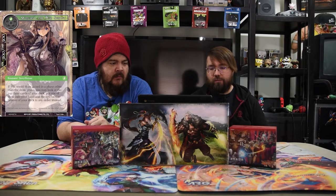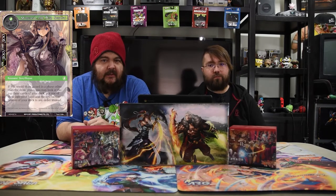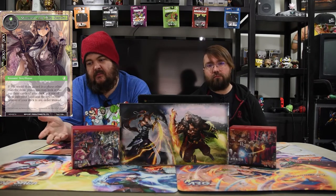Morgana the Wise Servant — one-drop, 3/3. If you would draw a card in a phase other than your draw phase, you may look at the top three cards of your deck, put one of them in your hand and the rest on the bottom of the deck in any order instead. This is very powerful for a one-drop. So with this on Ragnarok, you play this, and then it's your main phase — pay zero, draw two, and dig through your deck and grab whatever card you need at the time. Very powerful.